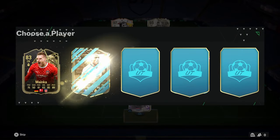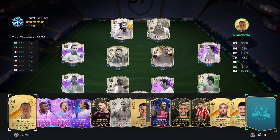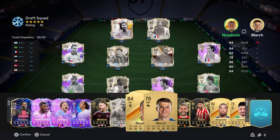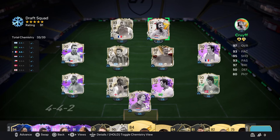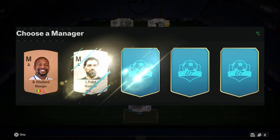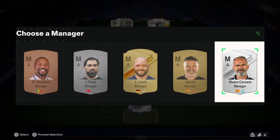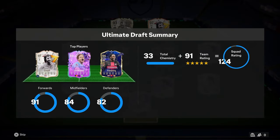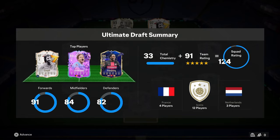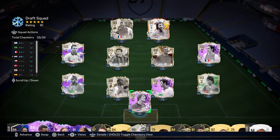Our very first attempt at a full icon draft and we've done it! That challenge was a bit too easy - three minutes into the video and we're done. Seeing as we've completed the draft and the challenge, we are going to play with it. We'll take a manager - we'll take Alvaro. There you have it: a completely full icon draft, it's only a 124 rated but we've got 12 icon players. We are actually just going to play the draft now.